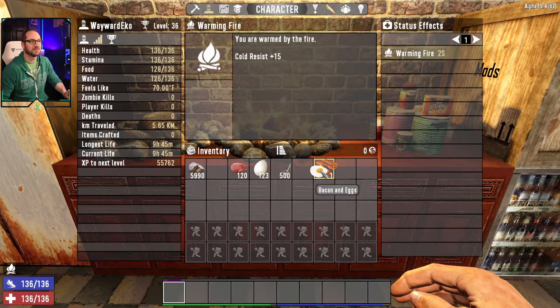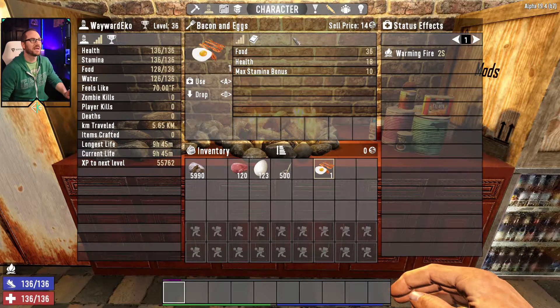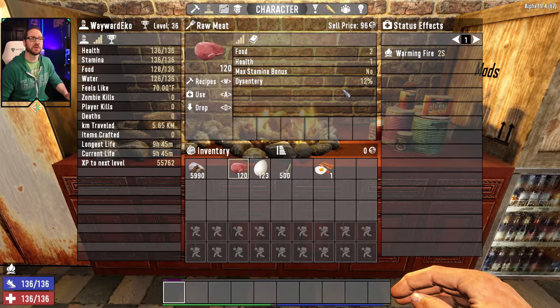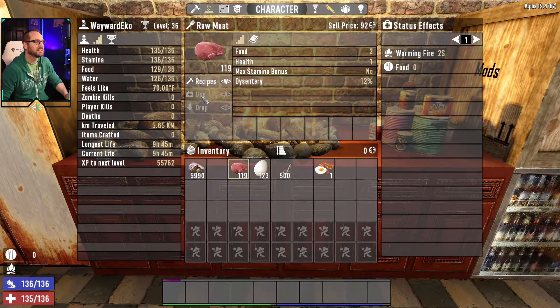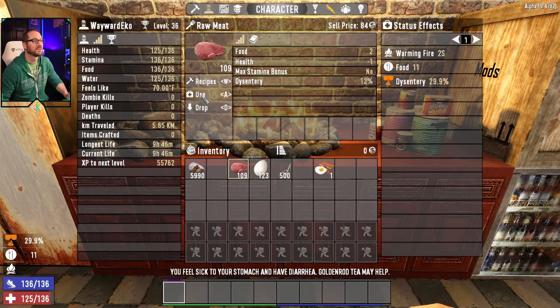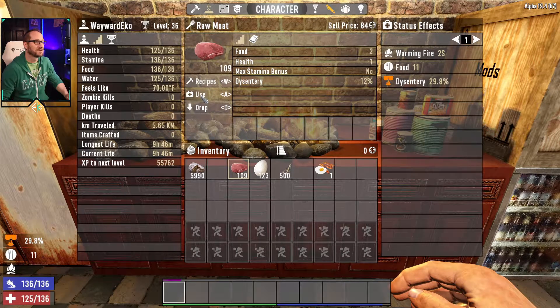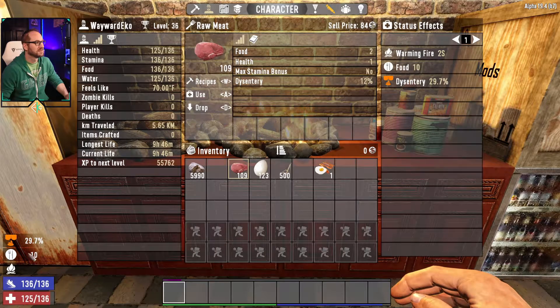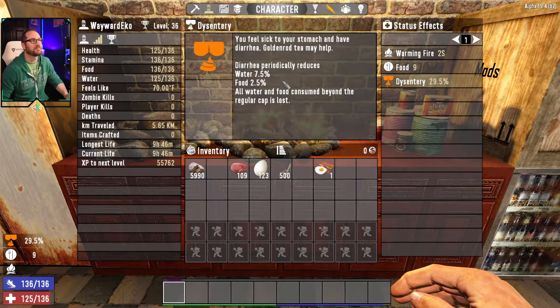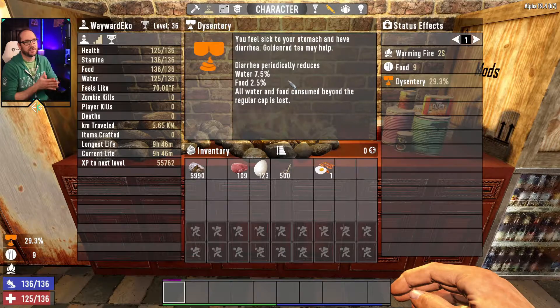There are different types of food you can eat. There's good tasty stuff like bacon and eggs that's safe — no negative ramifications. But raw meat on the other hand has a 12% chance to give you dysentery, and not surprisingly the runs are not good for you. Dysentery is going to cause you to periodically lose water and food, and it will also cap your water so you cannot go above those bars at all.